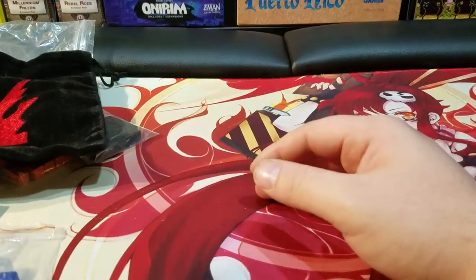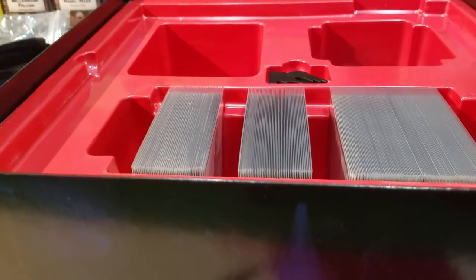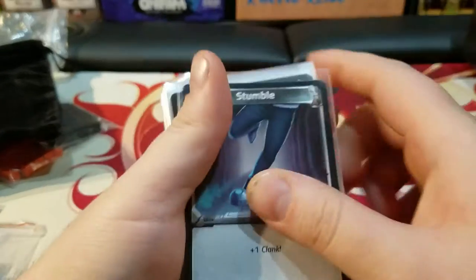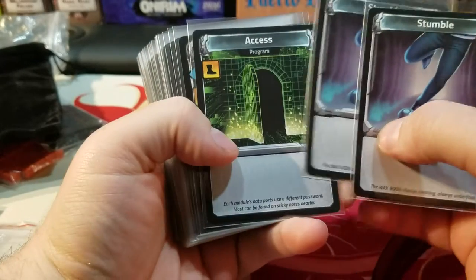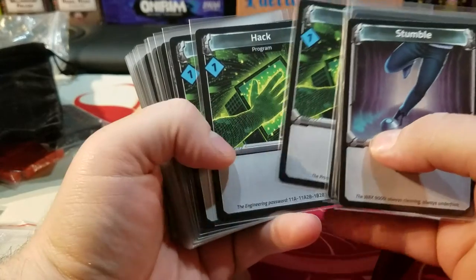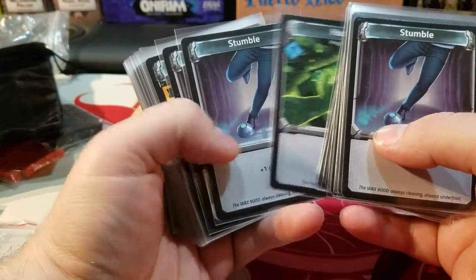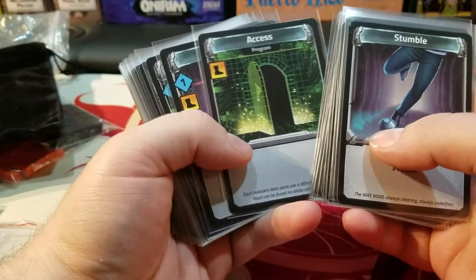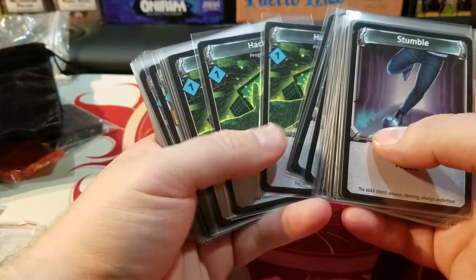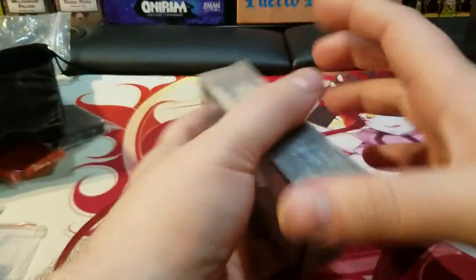So all in all, really great quality — just like the original game; they didn't skimp on it at all. We'll take a look at some of these cards. These are our starting decks — they have pretty much the same setup as the starting decks from the original Clank game, but just updated to the current theme and the different changes available for this particular version of Clank.